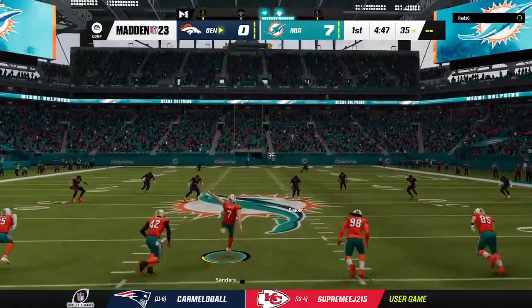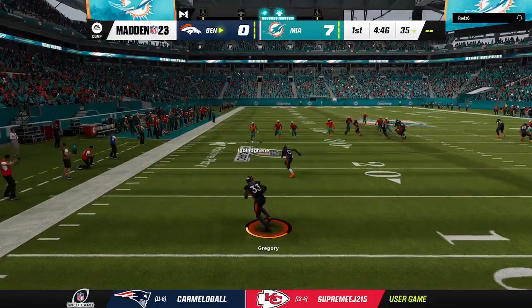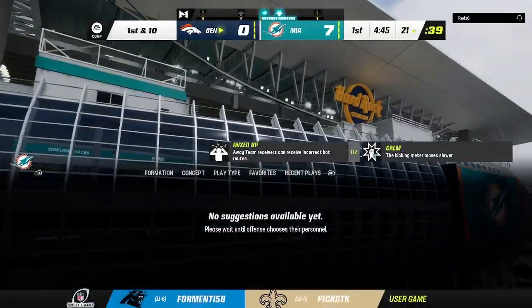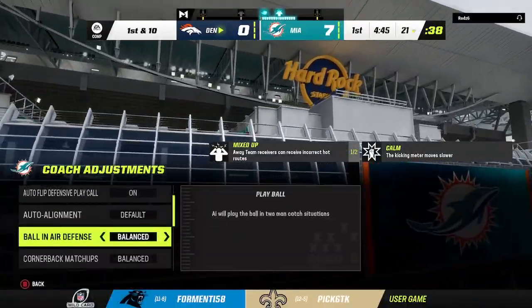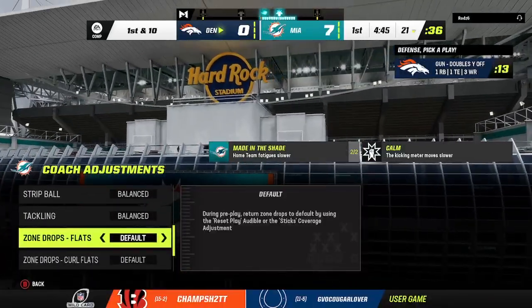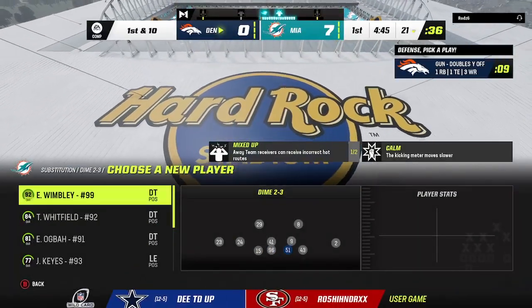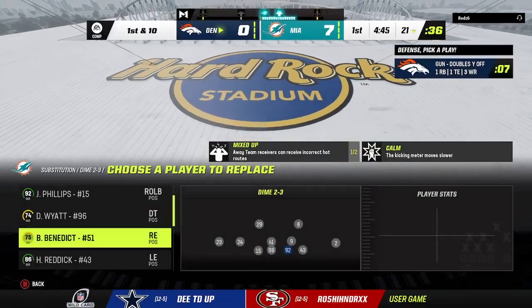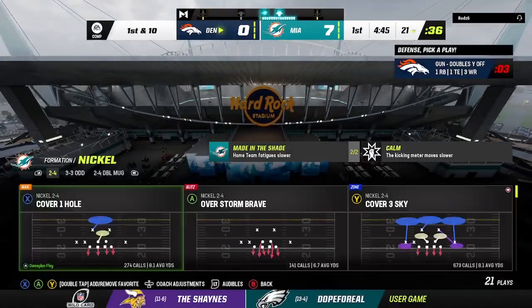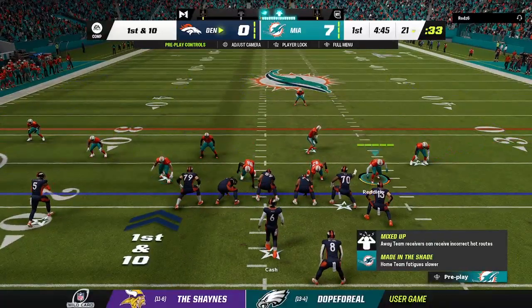So they take the opening kickoff and drive it all the way down the field. That's the last thing you want defensively on the road in the playoffs — but now you're down a touchdown right away. Extra point up and good by Sanders, and that makes the score 7 to nothing. After the touchdown, Sanders kicks it away, taken from about the 12, and he'll be out of bounds just past the 20-yard line.